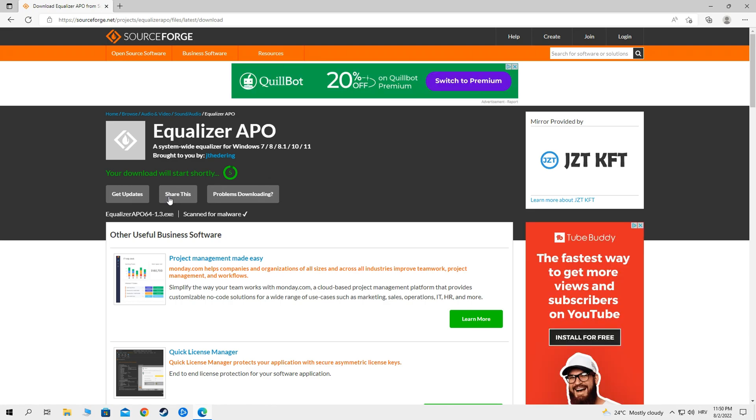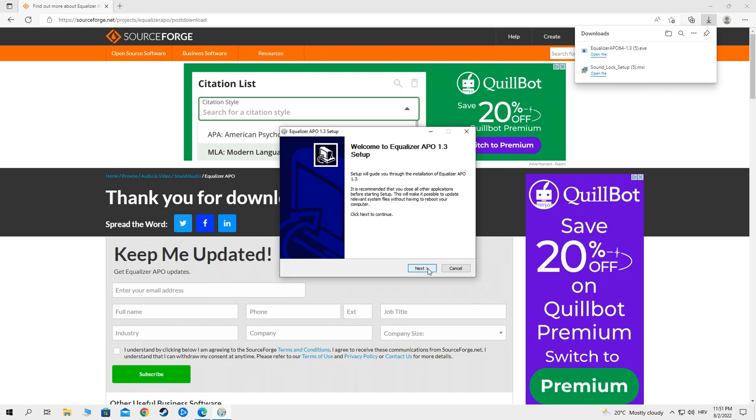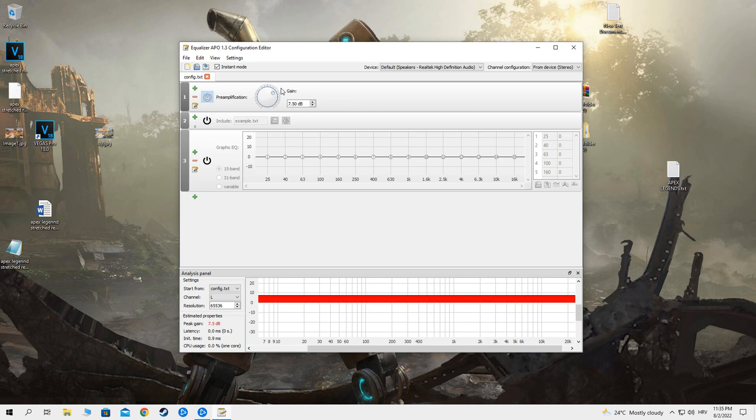you can install Equalizer APO. Now open it and copy these settings. This is all just an example of how these softwares are working, but you must find what is best for your headphones.